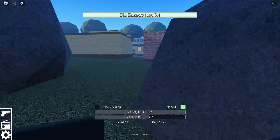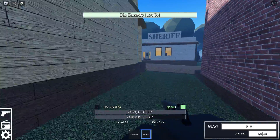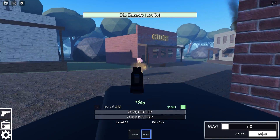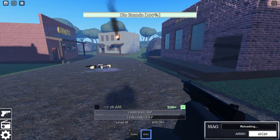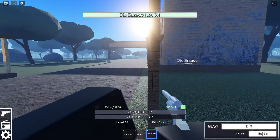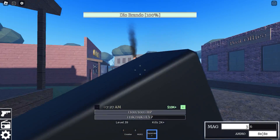We have a sheriff building up ahead. Get our M1911 out, just in case we encounter any enemies. Oh no, they're armed — okay, good, we got them. That would have been bad. And here is the Peacemaker. And that is how you find the Peacemaker in Anaphobia.